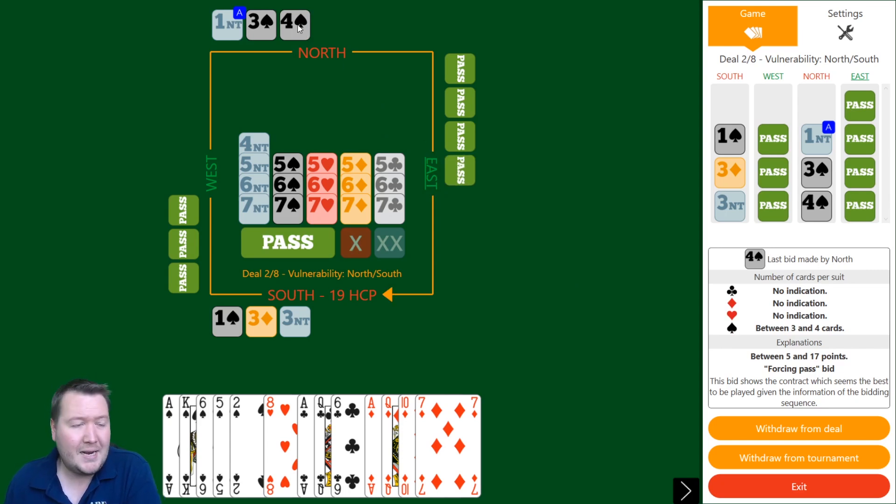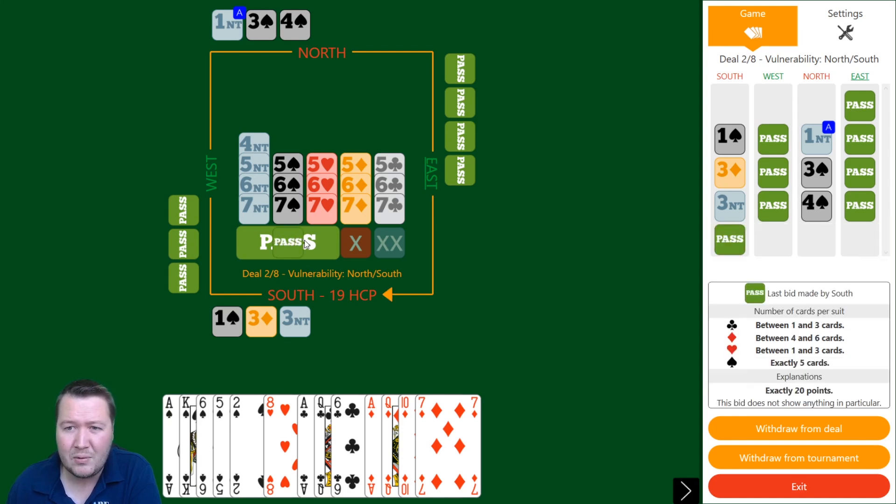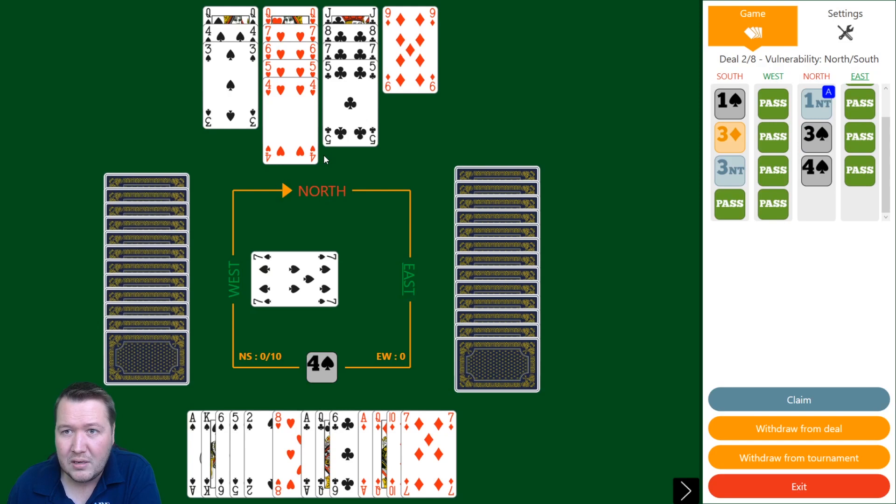Partner does have a spade fit, but I don't know if they're really weak or invitational. I'd really like being able to raise straight away rather than these awkward hands. I'm going to assume they're really weak — and indeed they've got a really weak raise of spades.